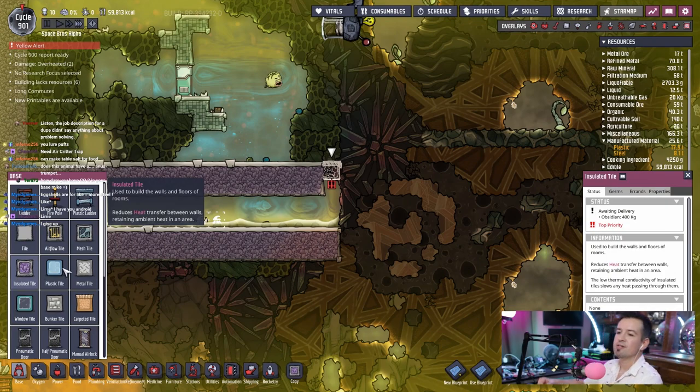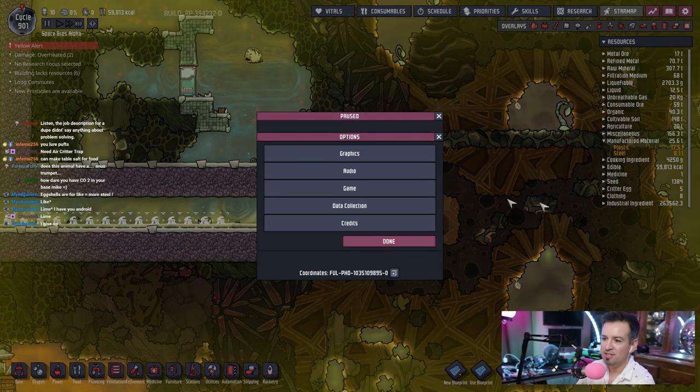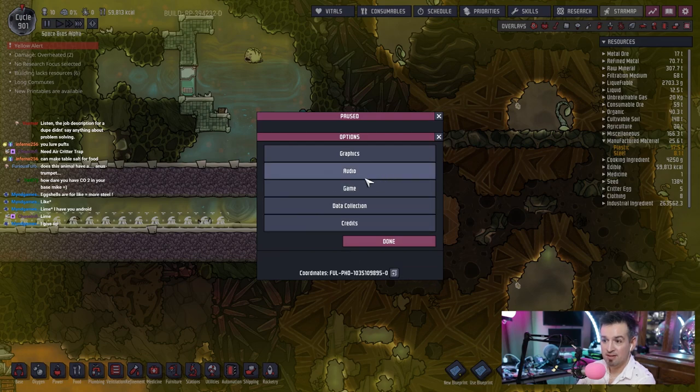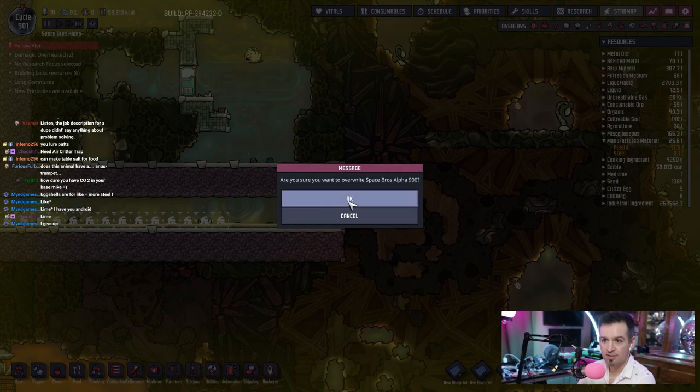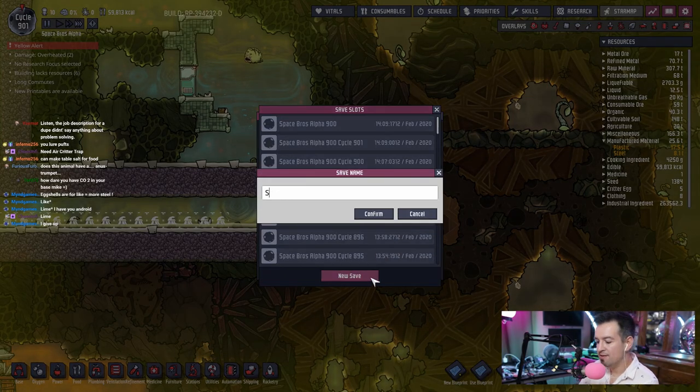Nine hundred! Woo! I missed it. We made it! Let's go to options, then we're gonna crank this up and make another save. First we're gonna save the one I have now — save, nine hundred. Yes, good. So this is nine hundred. Then we're gonna make a new save — this is gonna be the one thousand. Save as, new save. One thousand. Takes a minute to save.